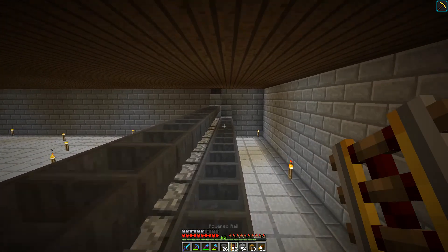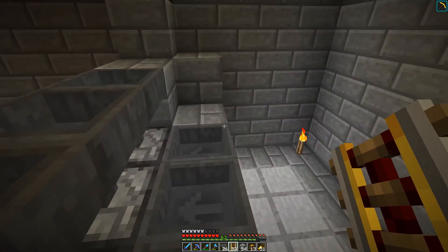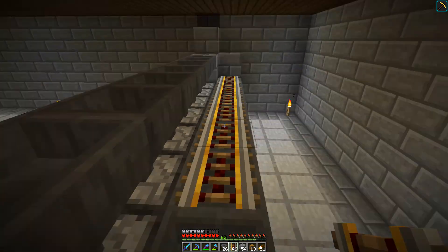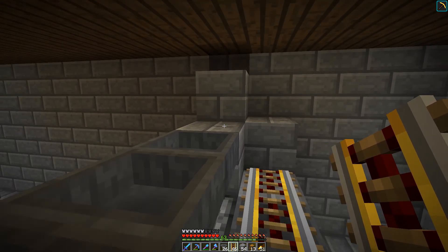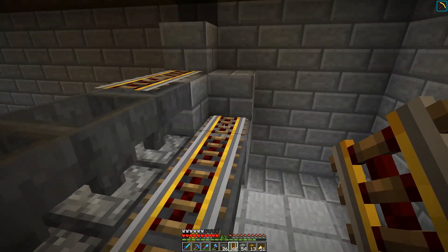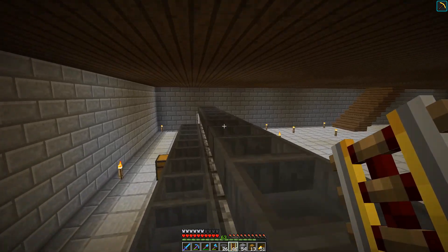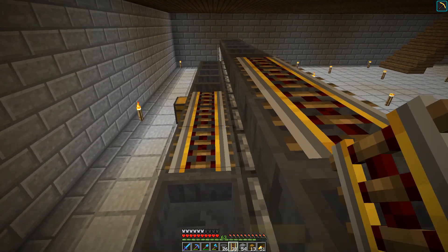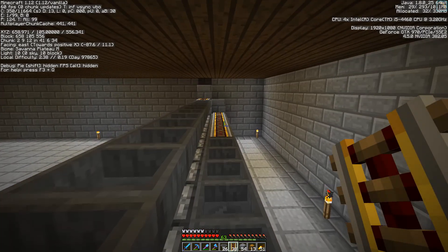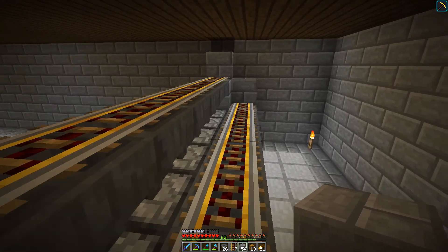All the necessary hoppers are in now, so we can start laying down the rails - powered rails on top of the hopper line. There is this pretty annoying bug in Minecraft with the rails. I first laid down the lower track and then the upper one. Let's see what happens when we do it like this - oh, that works as well. Maybe it's the direction I'm facing - east-west.